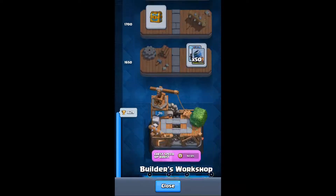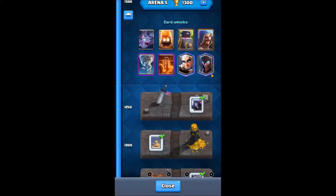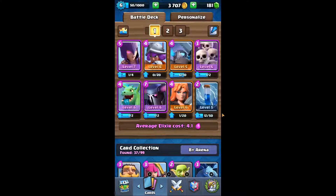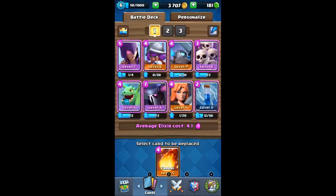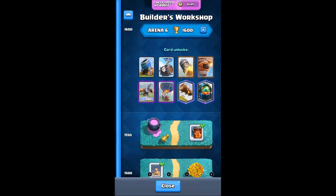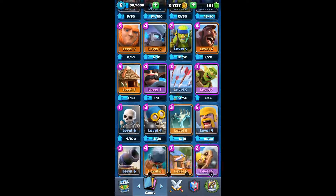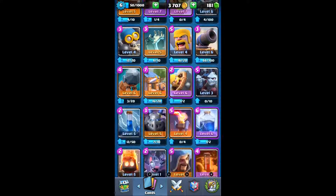If we get like a magic archer ideally, we'd get something that we can put into the cards we have right now. Let me do this Pekka deck while we're talking. I think it's very important to make sure that ideally we'd get a legendary that would fit what kind of deck we can make. Let's throw in arrows — it's just a nice card. I believe we can go in with this deck.